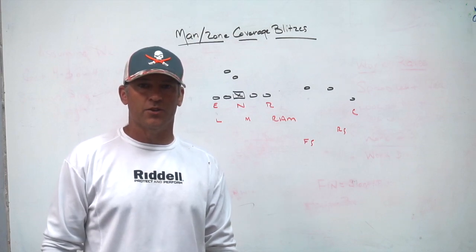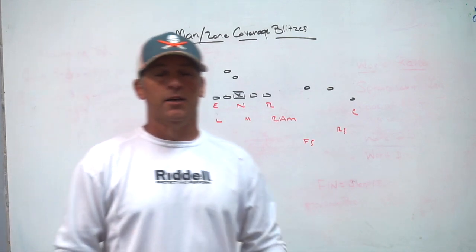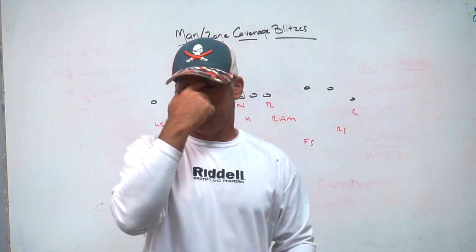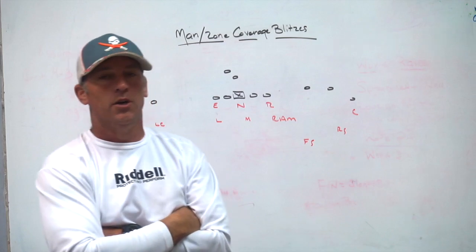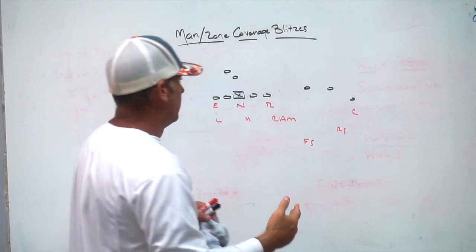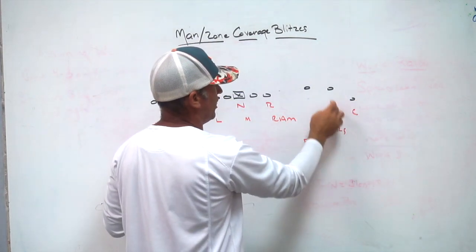Today we're going to talk about some man-zone combination coverage blitzes, where we are combining zone concepts on one side with man concepts on another and sending five-man pressure. I'm going to tell you why we're doing this. In some three-by-one sets, we play what we call mixed coverage — some people call it mini coverage. Basically it's man on one, and a two-read on two and three with our safeties.